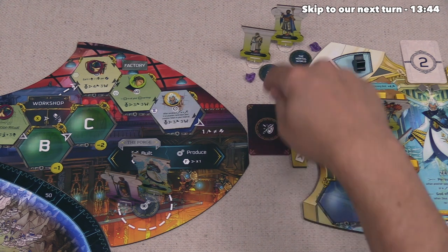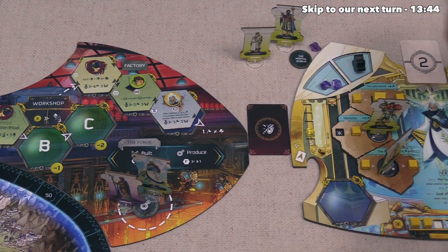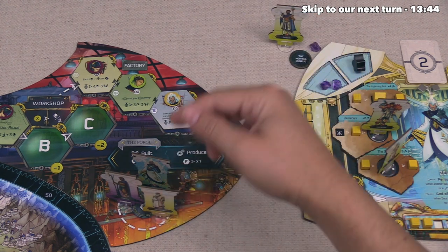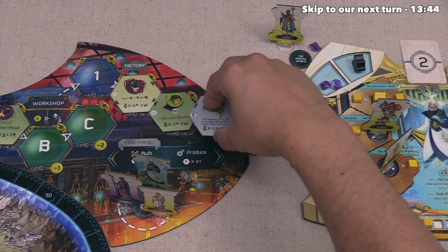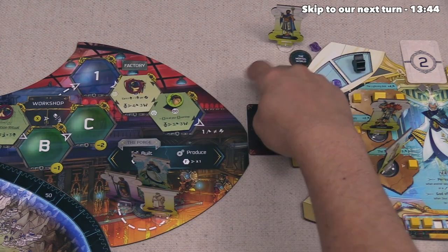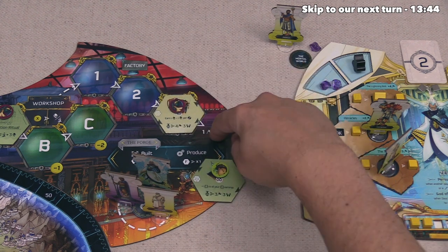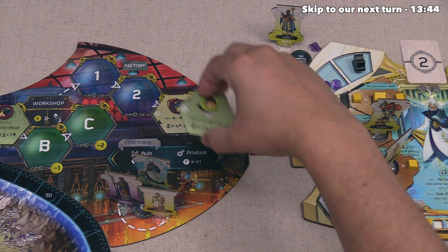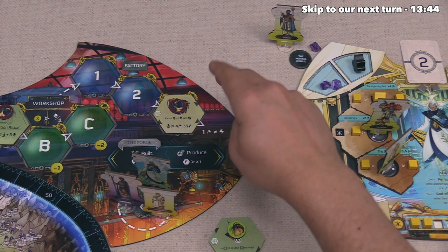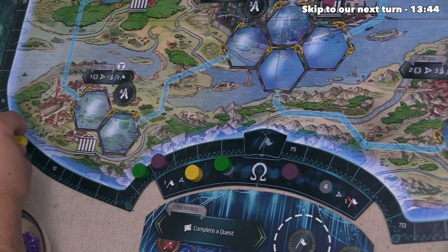It's now our turn and I am regretting choosing the Forge. We can go there now, and probably should, but I'm wishing we had done something else with this location. When we go to the Forge, everything moves — which is nice for us — but then for our main action we can't really build since we didn't plan accordingly, and producing will push tiles out and help both opponents. We will get one point for pushing out a technology that wasn't ours, and I still think it's worth doing rather than nothing. So we take one point, bringing us to 12.